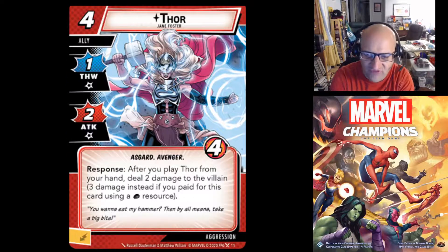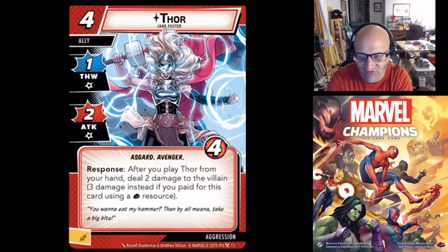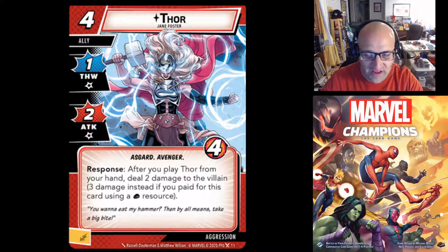Next we have Thor — one of the Wasp's allies, not specific to her deck so it can go into any Aggression deck. Four cost, generates an energy resource when discarded. 1 thwart, 2 attack, each with 1 incidental damage. This is the Jane Foster version. She comes in with 4 health, is Asgard and Avenger. Response: after you play Thor from your hand, deal 2 damage to the villain, or 3 instead if you pay for this card using a physical resource.